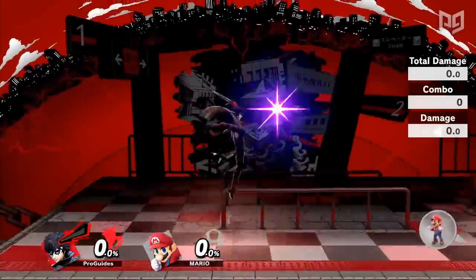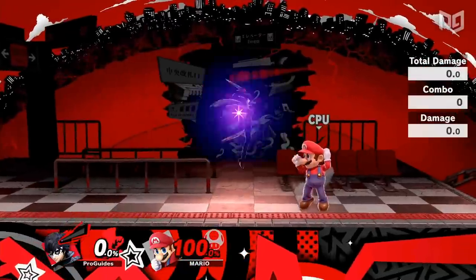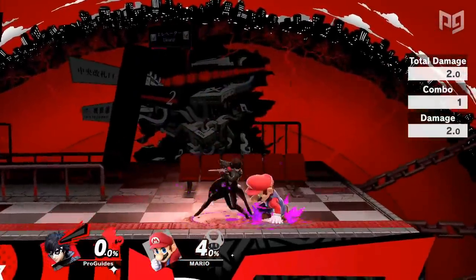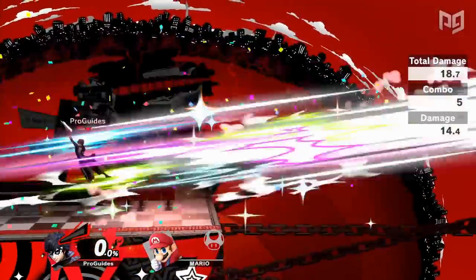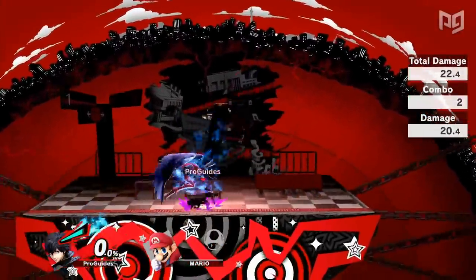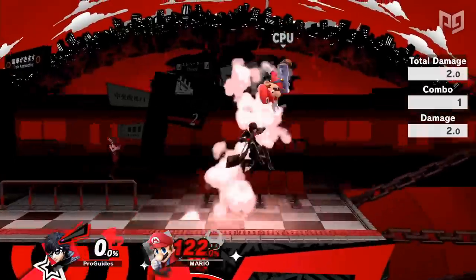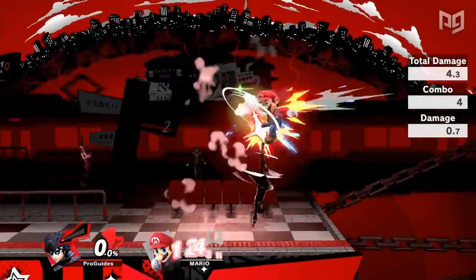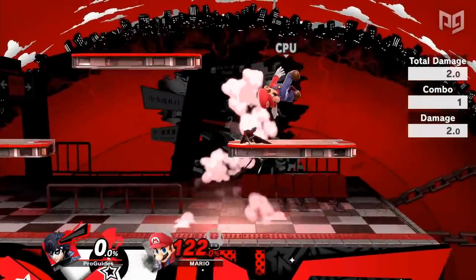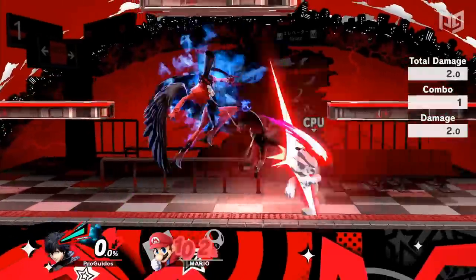Joker's forward air is another unique and extremely important part of his combo game. If Joker lands with only the first hit of his forward air, the opponent will be sent upwards with decent hitstun and fairly low knockback even at higher percents. At low percents, fair one can combo into another falling forward air to drag the opponent back down for a grab. Most of the time, however, fair one will be Joker's go-to kill confirm tool. At higher percents, fair one combos into up smash. With Arsene this works on the entire cast at kill percents, but without Arsene the up smash stops comboing at percents where many characters need to be to be KO'd. In that case, fair one can link into a slightly delayed up air, which can then be dragged down and comboed into a down smash. If Joker lands the fair one below a platform, he can drag the opponent down into the platform with a delayed short hop up air and combo it into an up smash below the platform.